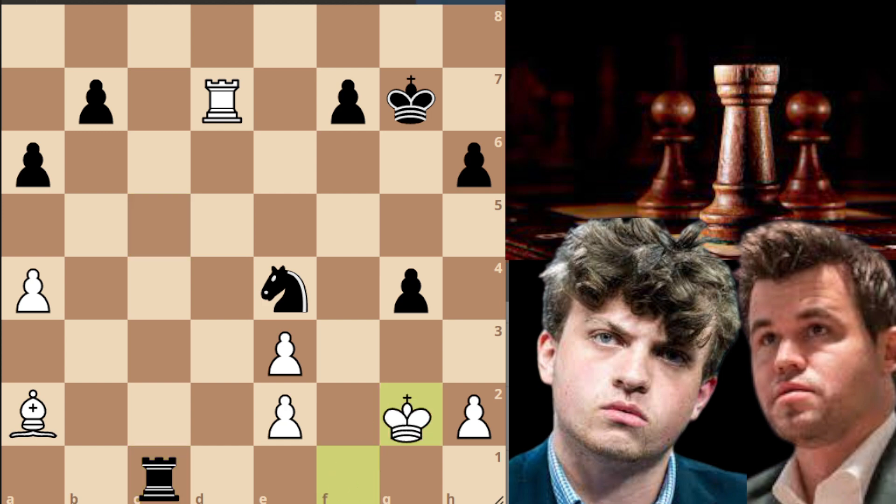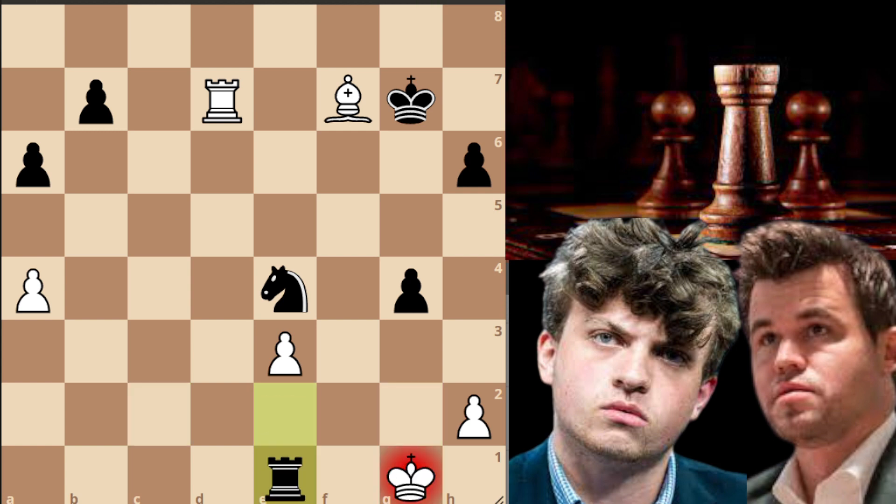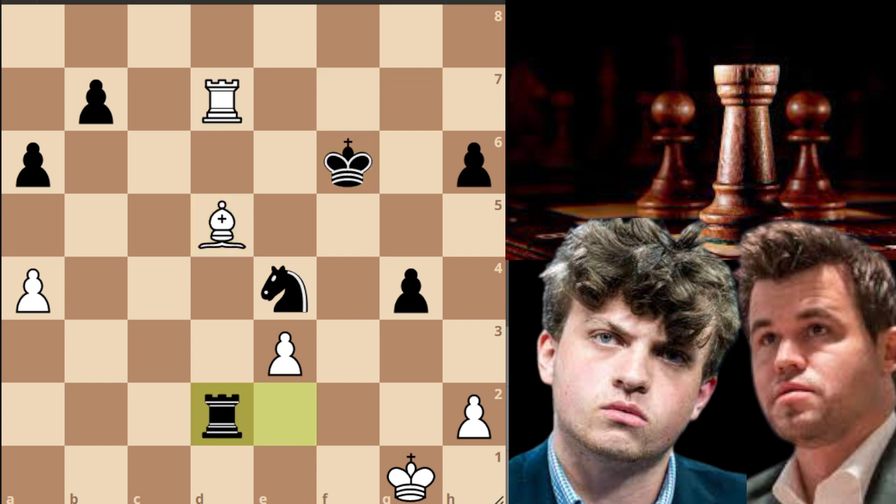Black is threatening rook to c1 check, so Magnus removes his king. Rook to c1, king to g2, rook to c2, bishop captures on b7, and rook captures on e2. King to g1 and Hans decides to repeat the position once — rook to e1 check, king to g2, rook to e2 check, king to g1. King to f6: black now removes his king from the seventh rank. Bishop to d5, rook to d2, and of course you can't capture because of the pawn.